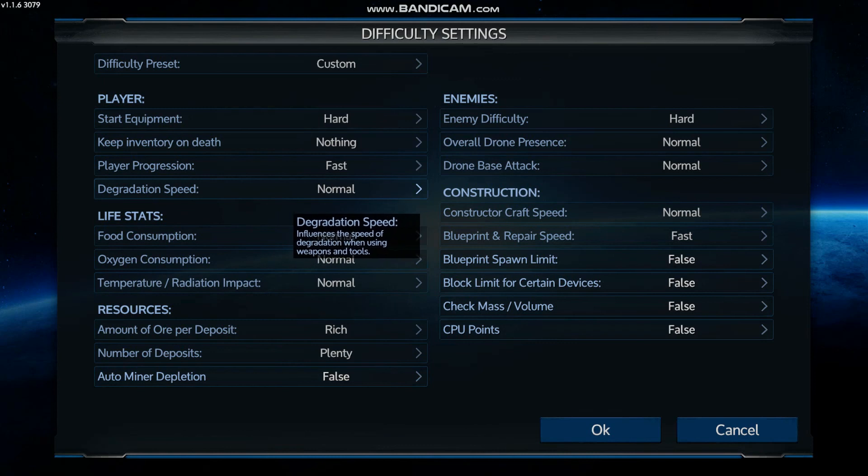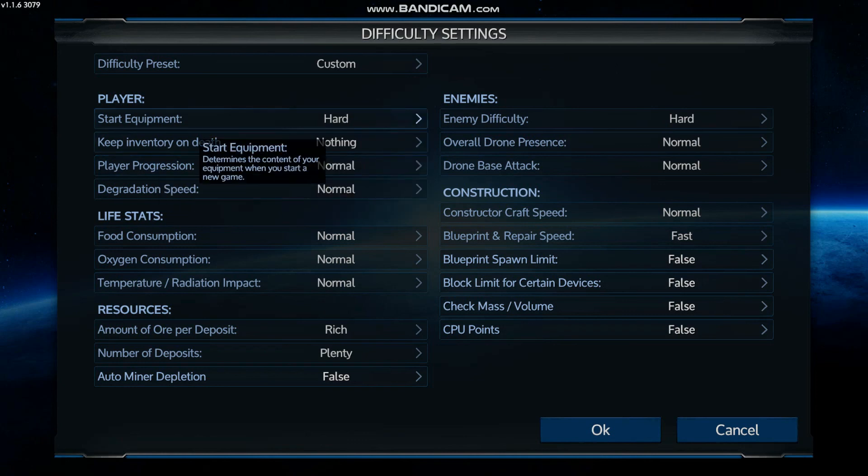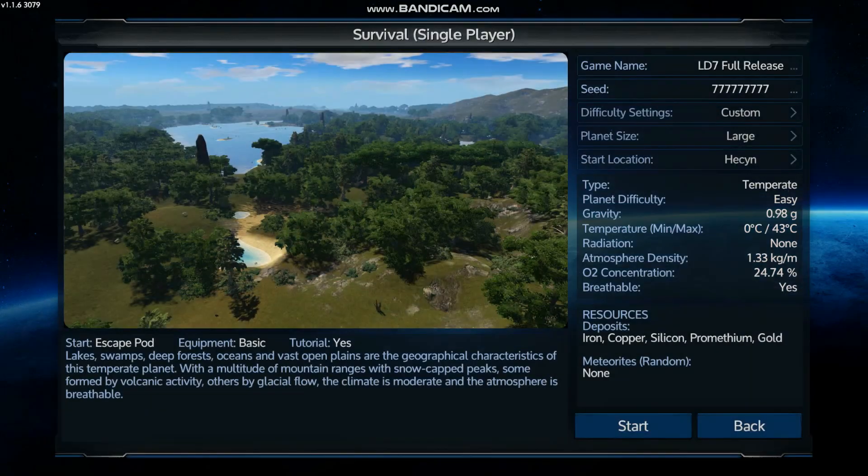All the life stats are set to default. Degradation I'm keeping default. Progression I'm going to set to normal — I thought about fast, but we'll leave it normal. Nothing on inventory on death, so you have to go retrieve your backpack. Start equipment I'm setting to hard, which apparently makes it more difficult starting out. We're starting on planet Heckin, seed is all sevens, easy difficulty, temperate planet with breathable atmosphere — it has iron, copper, silicon, promethium, and gold.